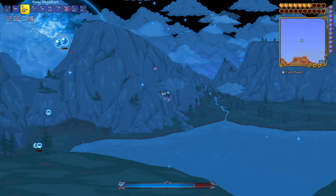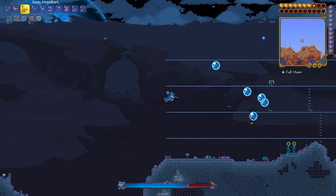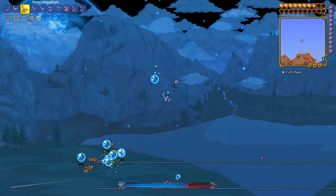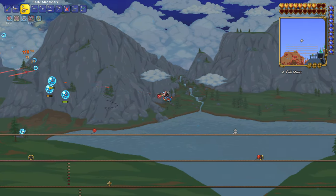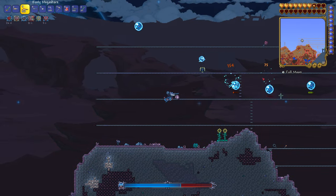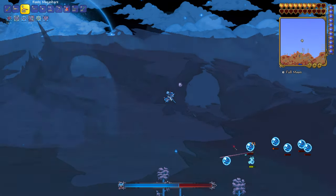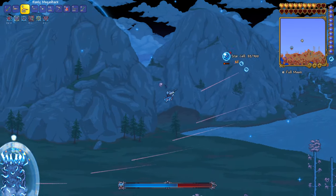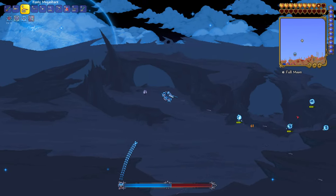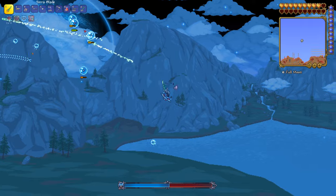The celestial pillars have different names - you may have heard them called lunar pillars, celestial towers, or lunar towers. These are 4 different bosses which appear during the lunar events when you defeat the Lunatic Cultist. They will appear at 4 separate locations which are evenly spaced across your map. These towers are completely stationary and static in mid air - they just move up and down in the same spot but summon a ton of enemies around them.